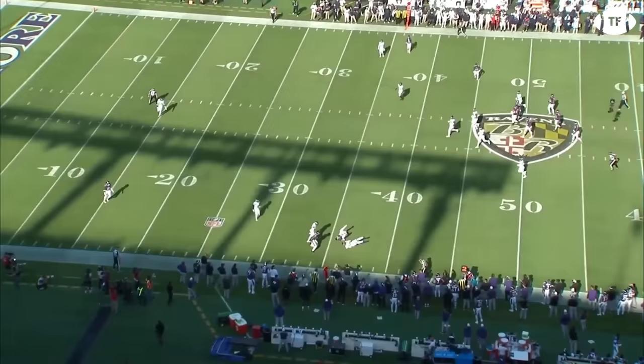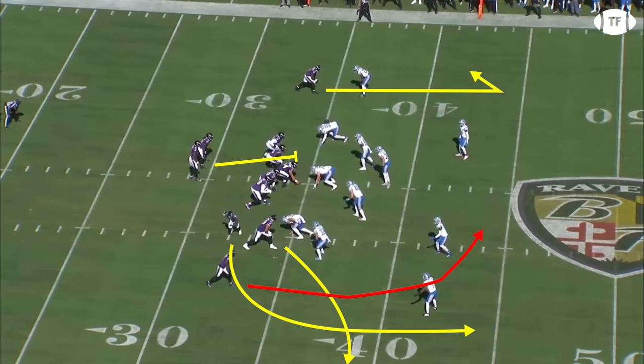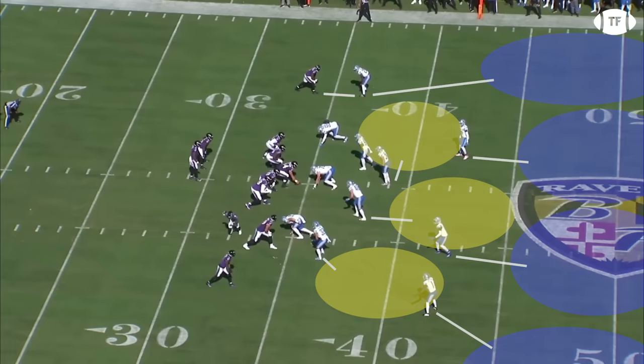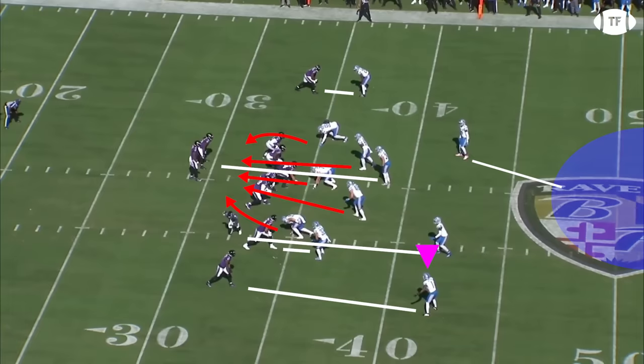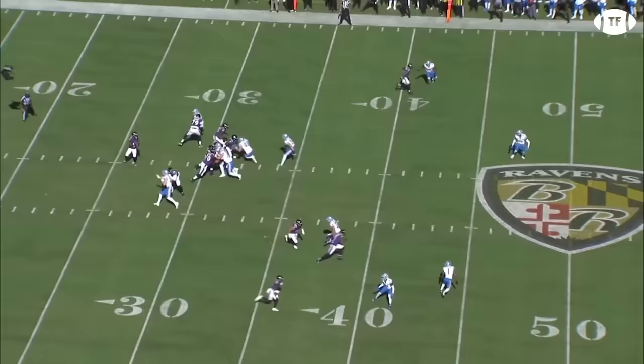Starting in a tight bunch right, Zay Flowers will exit motion out fast as the ball is snapped. The bunch is designed to attack both man and the tricky quarters defense everyone's been playing. If it's zoned, the safeties are kept deep by the wheel with Rashad Bateman curving inside. But with Kirby Joseph following Zay, it shows man coverage, and the off coverage has to stay high on Bateman to let the traffic through, allowing a free inside release to attack the middle of the field and a direct strike to find the third down.